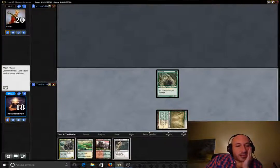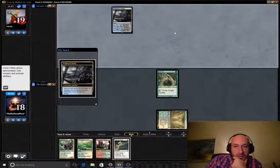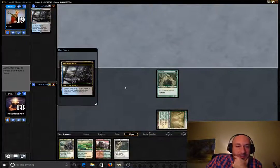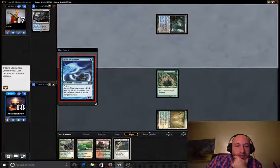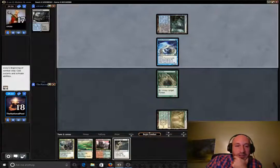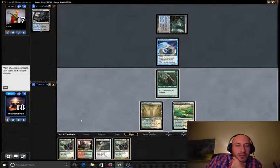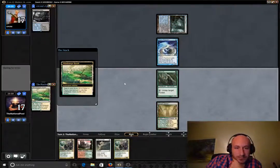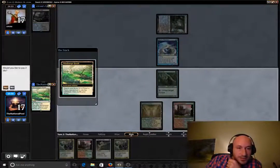Trying to stay away from the pain land for a minute till we find out what kind of deck they're playing. We are gonna have to probably take the Stomping Ground damage. We're getting Thoughtseized here. Mill — all right, so that's getting passed. They're on Mill, so we're not going to worry about our life total. Let's go ahead and grab the other Stomping Ground — we have two red sources now.